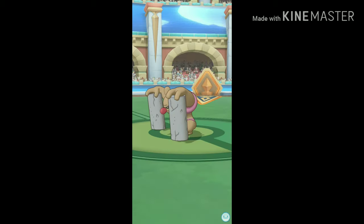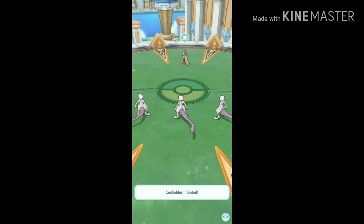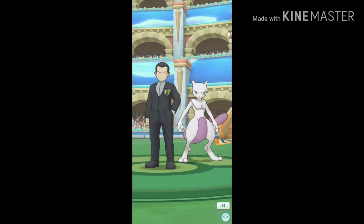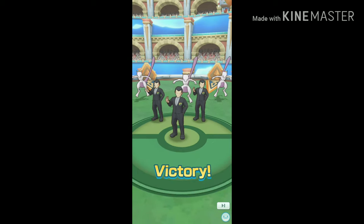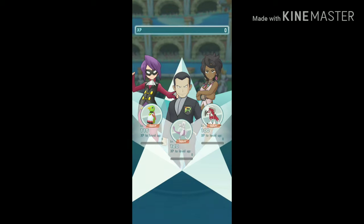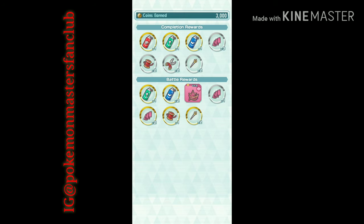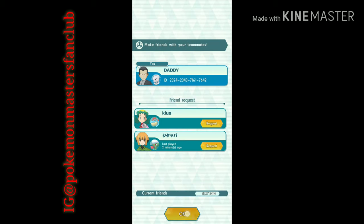Marshall was not even able to perform his sync move. This makes it the easiest X challenge. I hope this video was helpful, and if it was, don't forget to subscribe for more. I'll see you guys next time with a new fastest autoclicker method video. I'll see you next time!